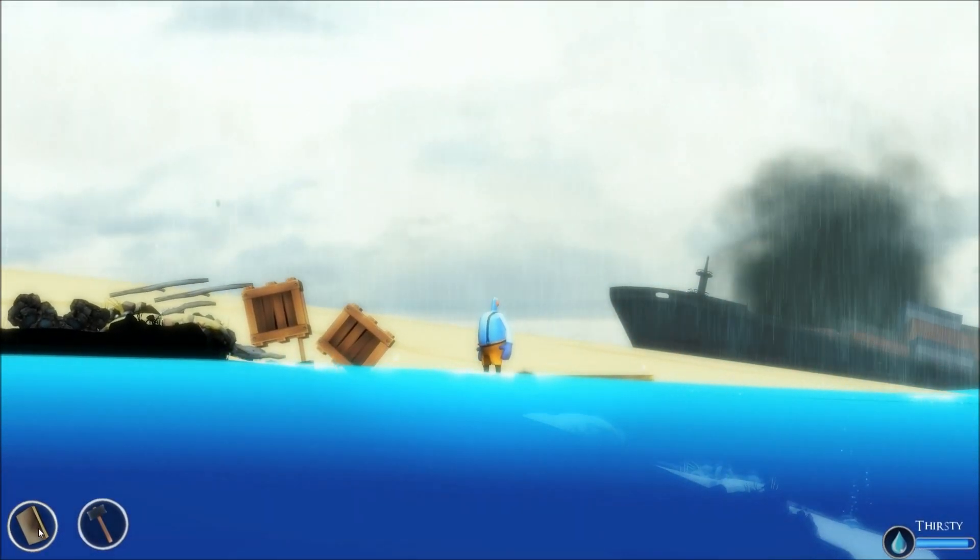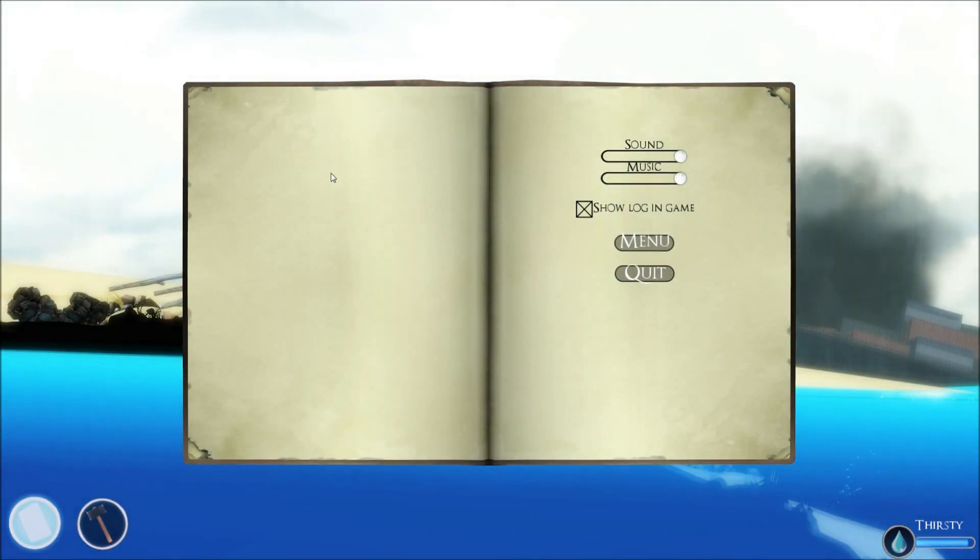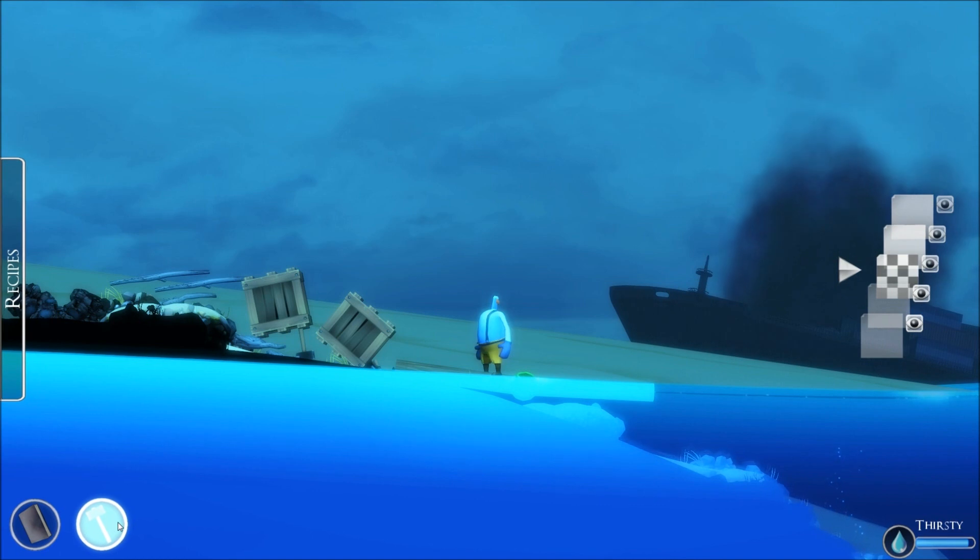Over here in the lower left, we've got a couple of things. Number one, our journal — when things occur, that will be written down over here. And then also, this is our crafting screen. Now, this screen may actually end up getting completely removed. Again, there's a total overhaul coming to the system, but I still wanted to show you where we are at right now with this game's development.